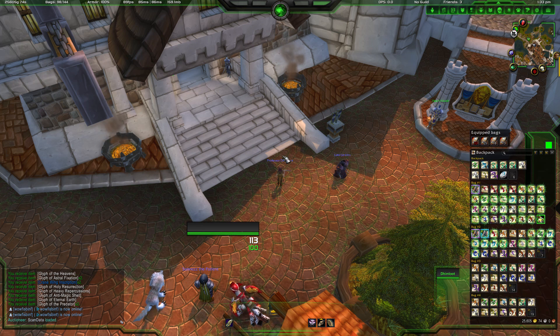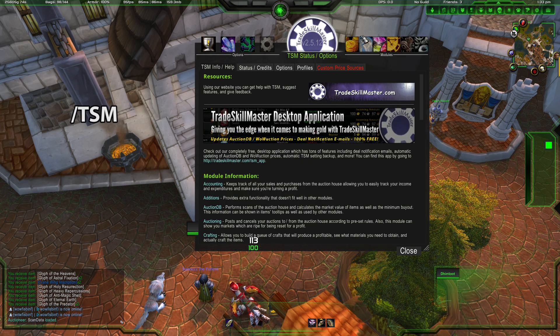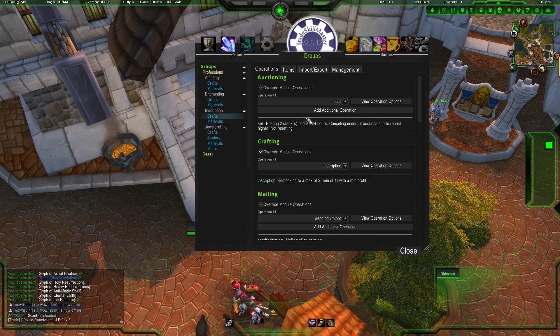I want to show you how I get my posting and canceling done relatively automated through Trade Skill Master. When I go into my inscription crafts menu, this is a group I created that involves everything that becomes a final crafted product of inscription — so that's glyphs and shoulder inscriptions. You'll see I have three modules enabled: the mailing one automatically mails stuff to my bank alt, crafting helps restock my glyphs, and sell is what we're going to be talking about here.